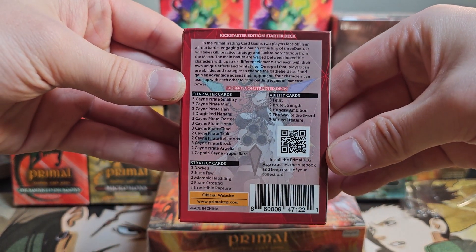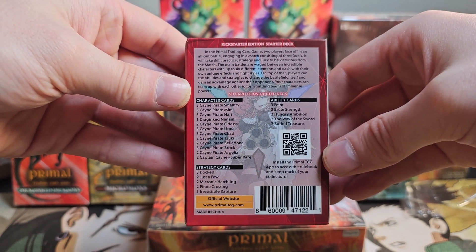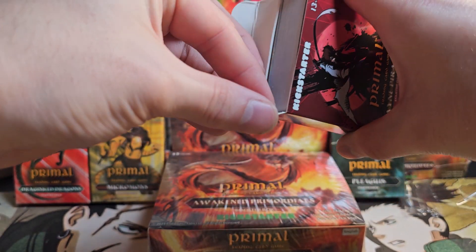You get a nice little contents list on the back here that tells you everything you're going to get. But since probably none of you know what those card names relate to, I've got to show you.